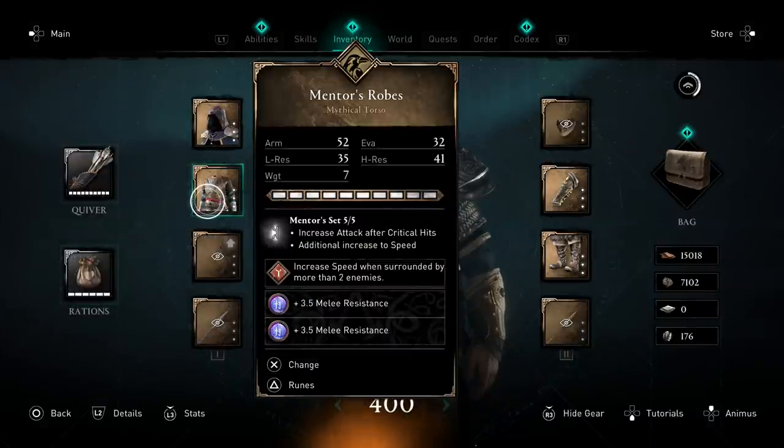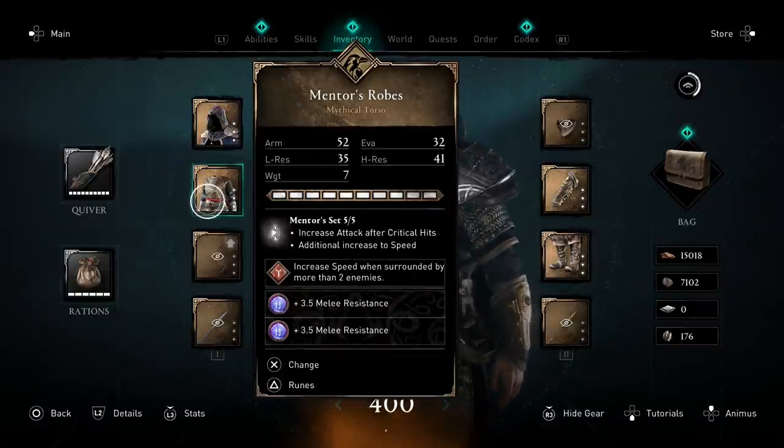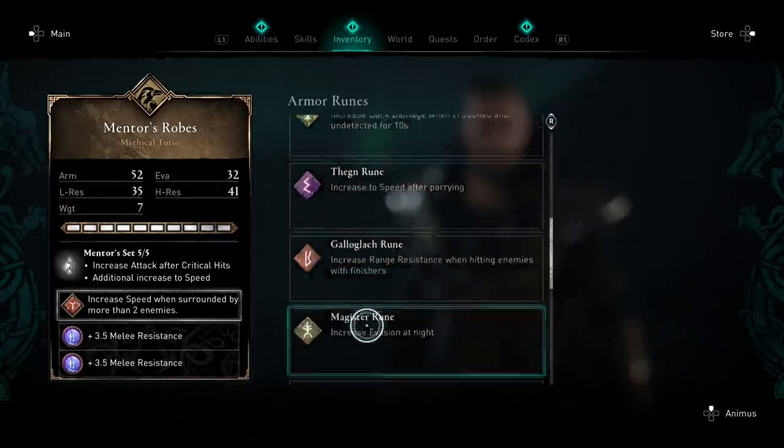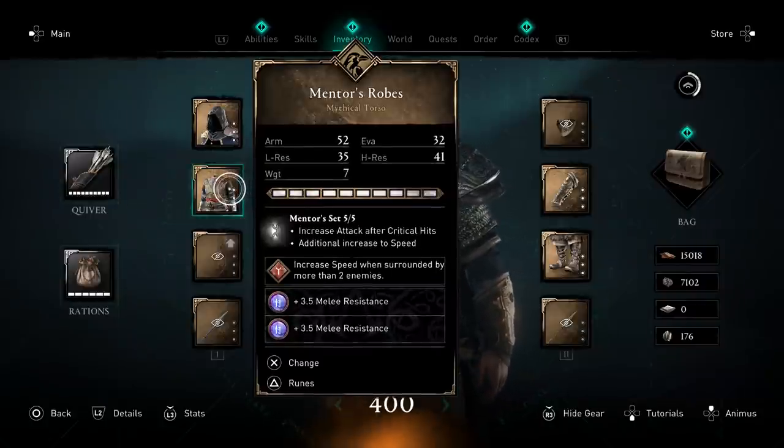I want to boost attack speed as much as possible to turn spears into daggers — attack as fast as possible — and watching the gameplay you can see I do attack very quickly. The major rune I have in the armor is increased speed when surrounded by more than two enemies, which is pretty good. There's also the Mentor's Rune — increased evasion after each hit — which gives around 15 to 20 evasion, making it great for this dodging-heavy build.